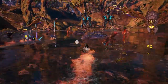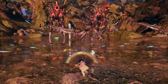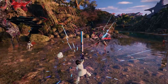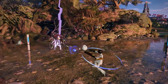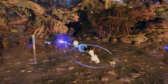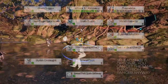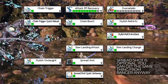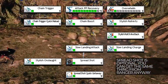At first glance, you might think that gunners are weak yet fast, but they are strong, fast, yet buggy. Before we proceed, just want to let everyone know that at the moment, gunners have a problem with the core skill, especially with multi-weapons. Despite all that, it still deals a truckload of damage. Gunners are condensed into one simple skill: chain trigger.